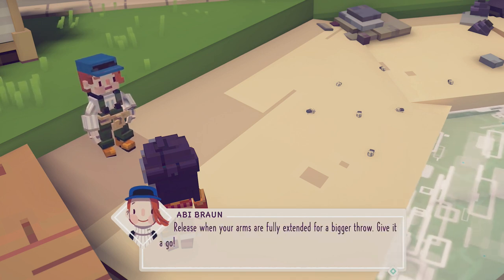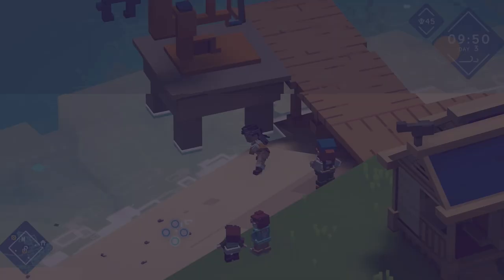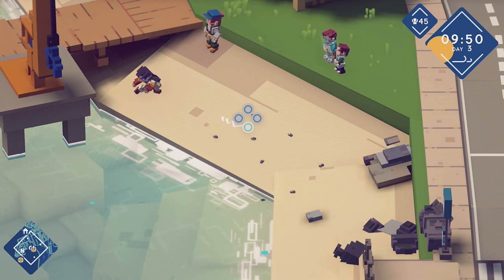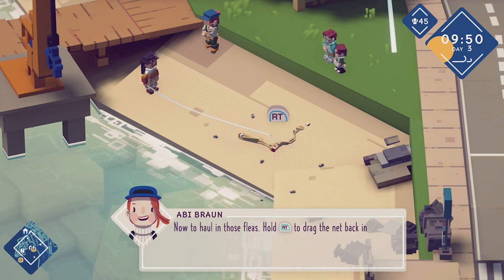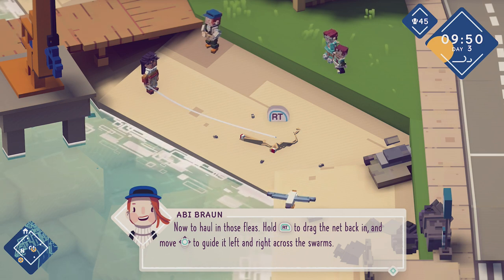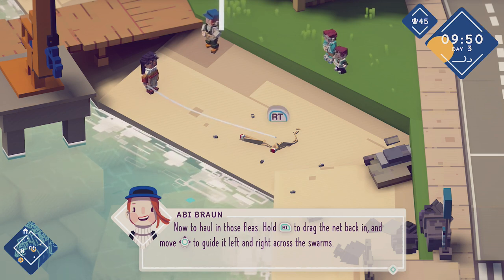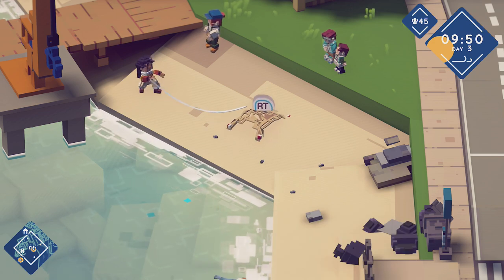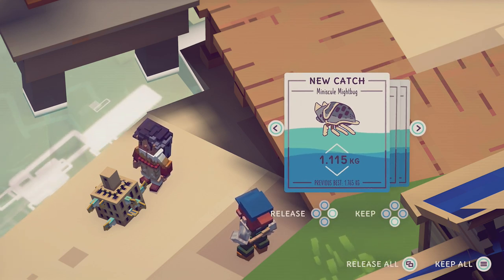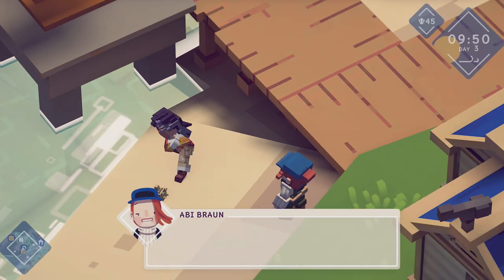We have to tap to build power and then tap again to release — release when your arms are fully extended for a bigger throw. Let's try this out. I got minuscule mite bugs — I got three of them. That's not bad at all, I'll take all of those. Once more — cast out and reel in those swarms. I've got to cast it quite far out this time. I've got a few, so that's good.